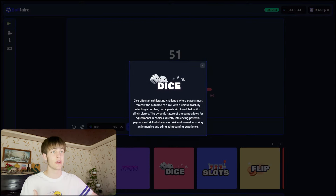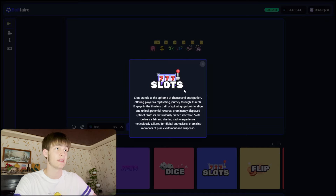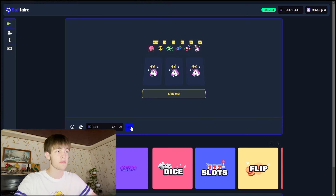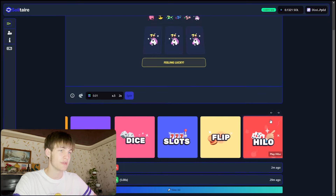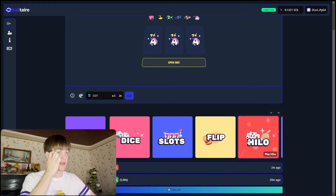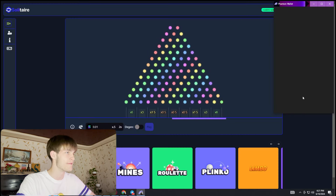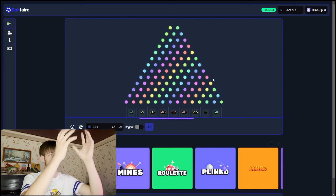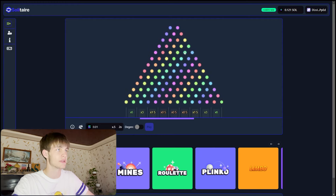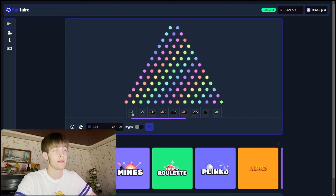You can see all the info about all the games. Dice offers an accelerating challenge where players must forecast outcomes. Slots stand as the epitome of chance. This is one of my favorite games — someone won 0.04 Solana 29 minutes ago. And then there's Plinko — I love this because it's a ball that circulates through blocks with potential for 7x, 6x, 3x multipliers.